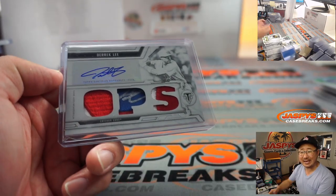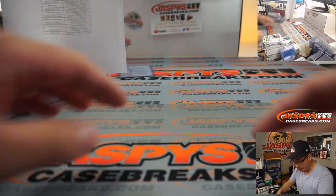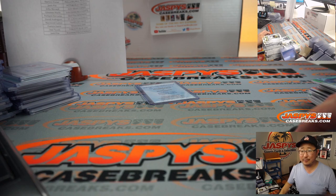All aboard the Big Hit Express! Whoop whoop. And there you have it, folks — pretty nice break. You've got the Tatis Jr. autograph in there, the White Whale, a bunch of Arenado, a bunch of nice-looking relics, the rounding the bases card or touch-em-all card or whatever — that looked cool too. So a lot of fun stuff in here, ladies and gentlemen. Keep it going on jazbeescasebreaks.com.